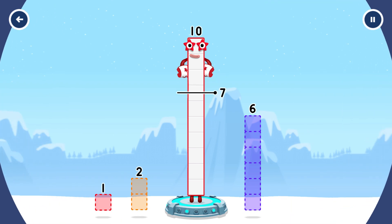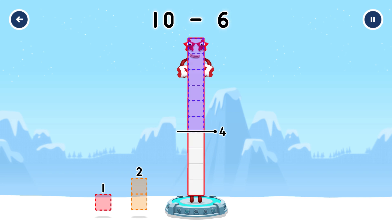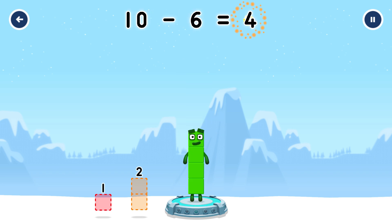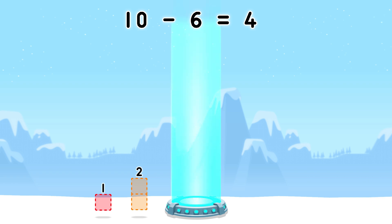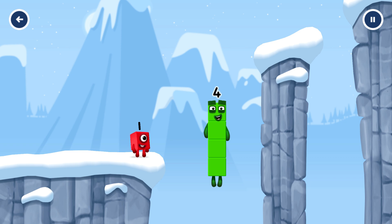Take number blocks away from 10 to leave 4. 4, 6. You cracked it! 10 minus 6 equals 4. I am 4. Have we met before? Good job!